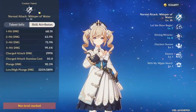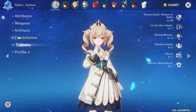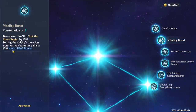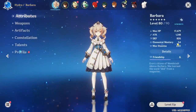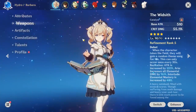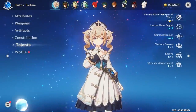Talent-wise I am crowned — I have level 10 normal attacks and I don't regret it one bit; Barbara DPS is tons of fun. I am C6, but I think the only constellation that matters is C2 for some damage — everything else doesn't really affect damage. I don't have much elemental mastery, only 54, but Widsith can give you some so I don't need to stack EM. I have a ton of crit damage on every single piece.